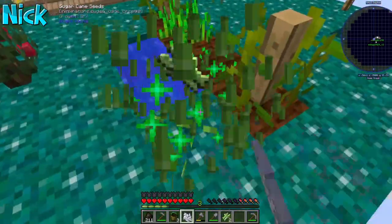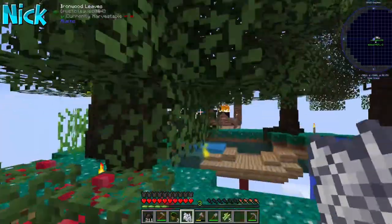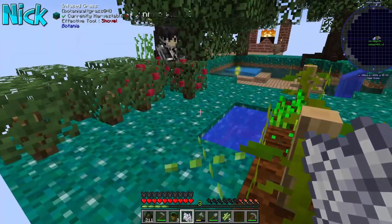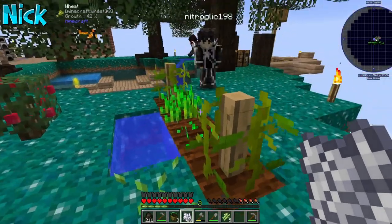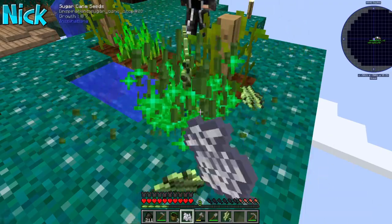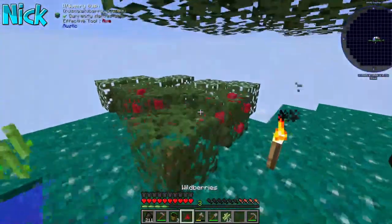Oh, sugarcane doesn't grow normally anymore. That's weird. How does it grow? Give me it, I'll show you by the farm. So this is our little sugarcane sapling right here, and if I bone meal it, watch — it just goes to one, like wheat. That's interesting.